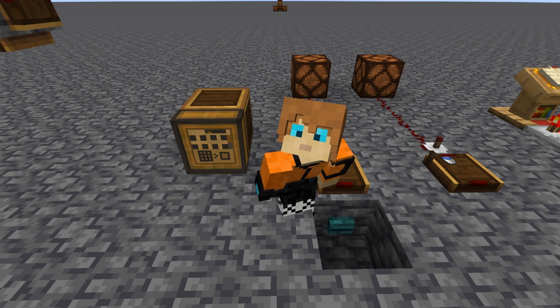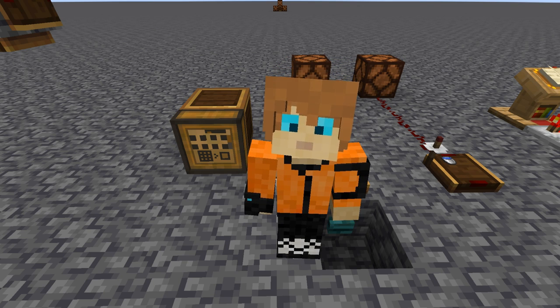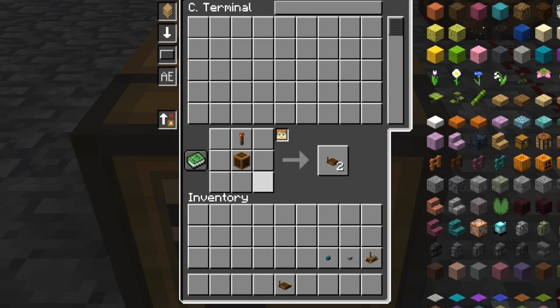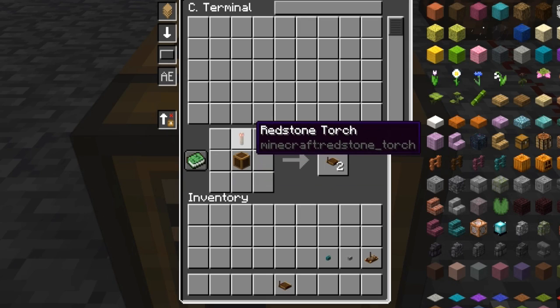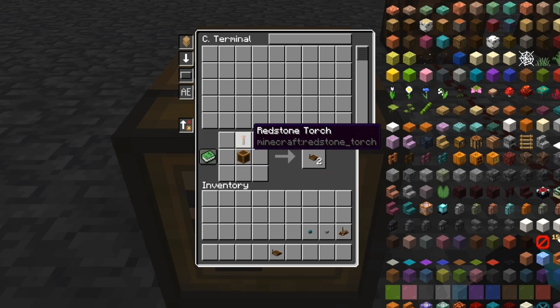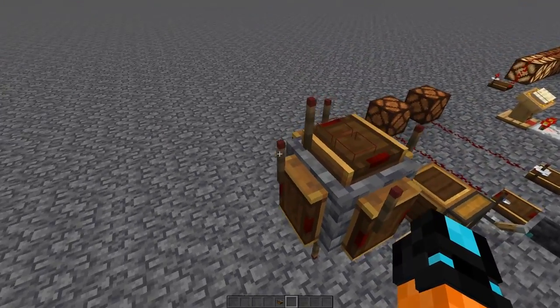Let's take a look at how it works and try to instill an understanding of its mechanics so that you can easily use it to simplify all of your redstone needs. First off, crafting it — it's really simple. All you need is one brass casing and one redstone torch, which gets you two redstone links. It isn't shapeless though, so you have to make sure it's in the right order. And as you can see here, it can be placed on any side of a block.